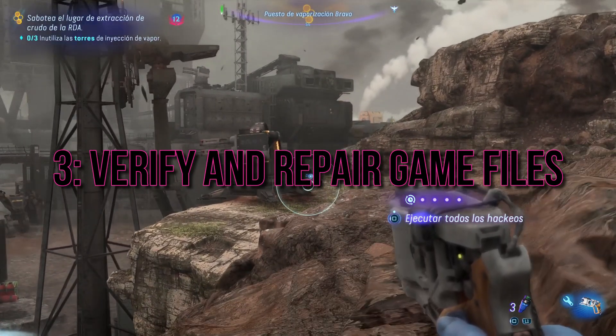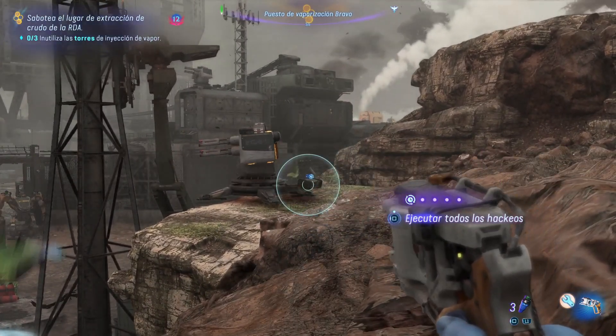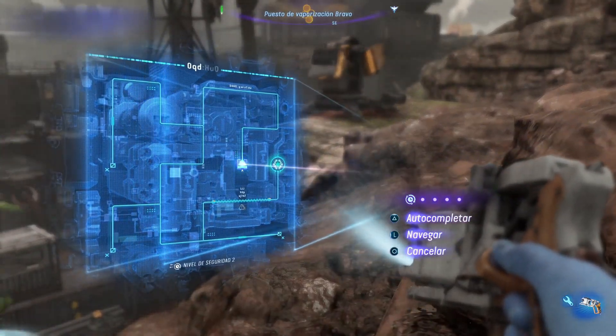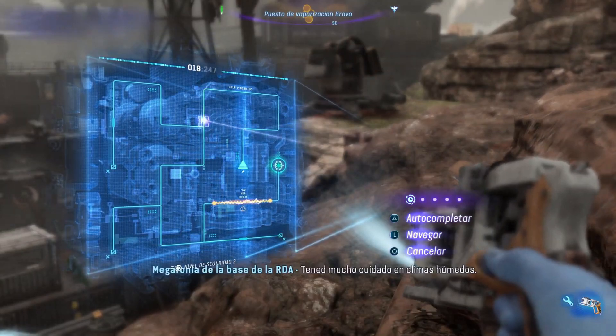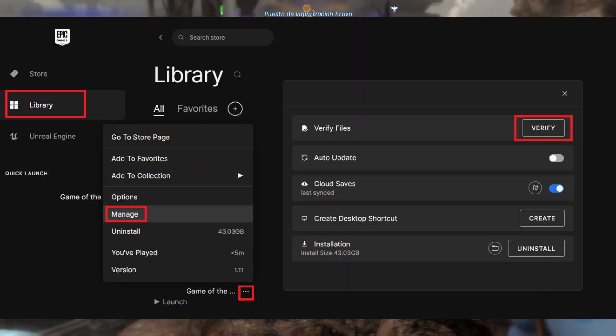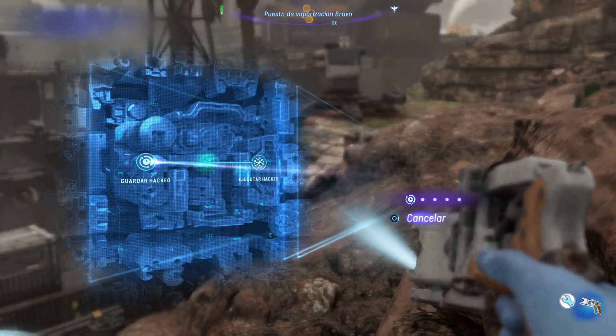Verify and Repair Game Files. If your game files are not installed correctly or become corrupted, it can lead to crashes. Luckily, both the Epic Games Launcher and Ubisoft Connect offer a verify option. Open Epic Games Launcher, go to the games library, find Avatar Frontiers of Pandora, click Manage, and press Verify to start the validation process.